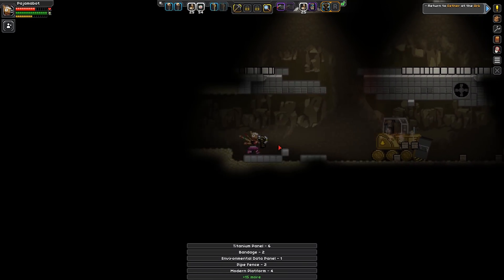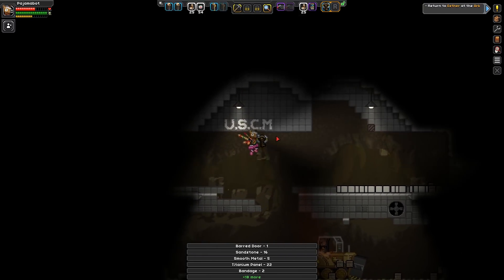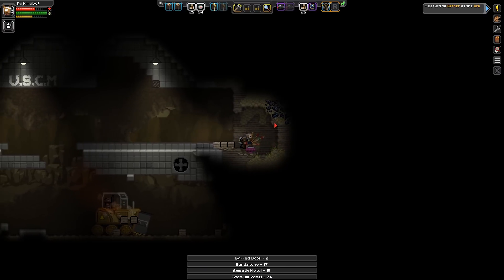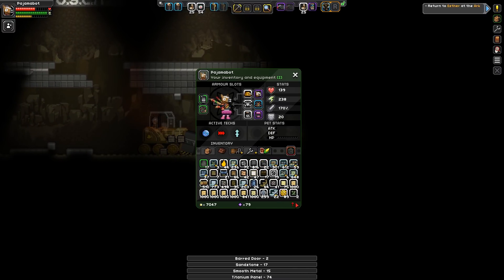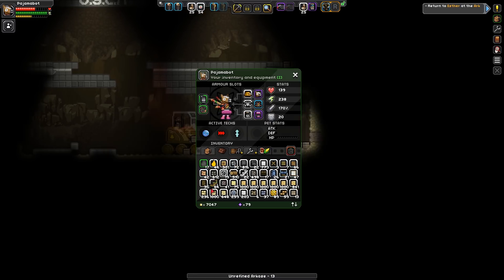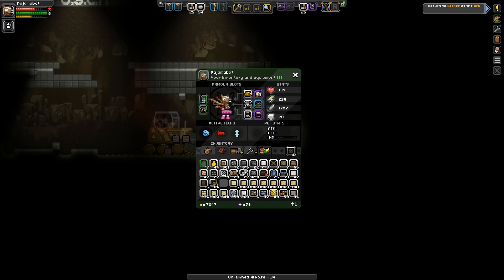I shouldn't be crossing my legs — kind of hurt my leg yesterday when I was streaming crossing them, and I think I'm going to hurt myself again if I keep doing it. So I have a whole bunch of these blocks. I don't think we need vine blocks for much. Rusty metal — we probably don't need that. Ornate flooring, I bet that can go. Window lattice — bye.